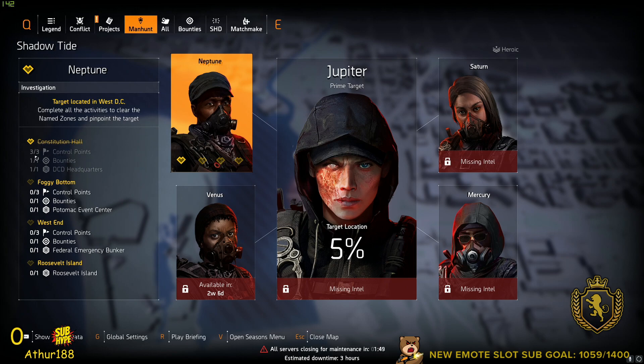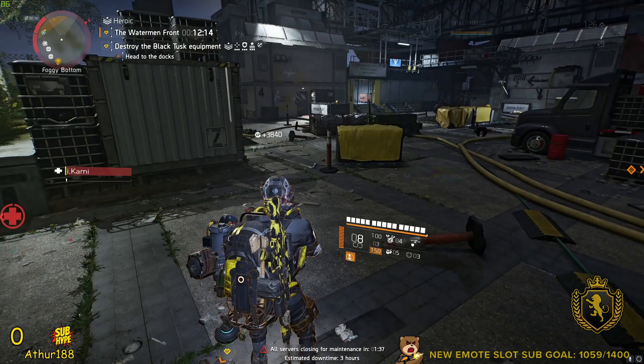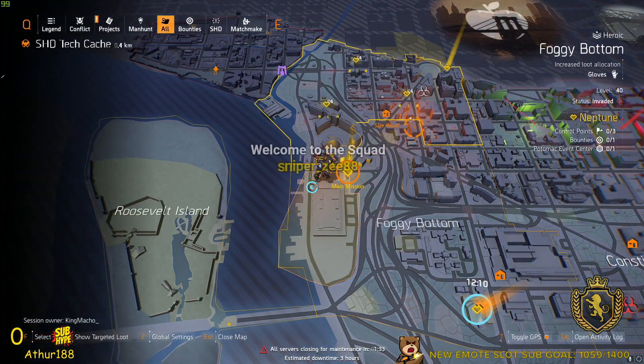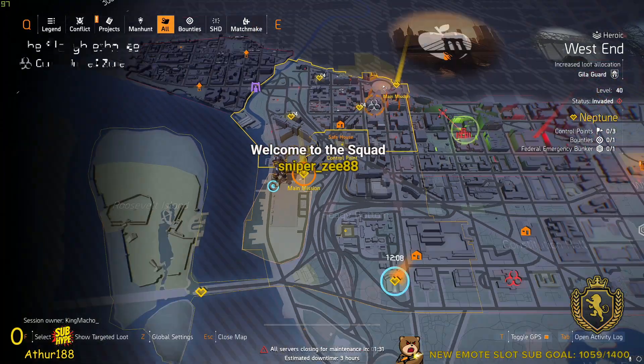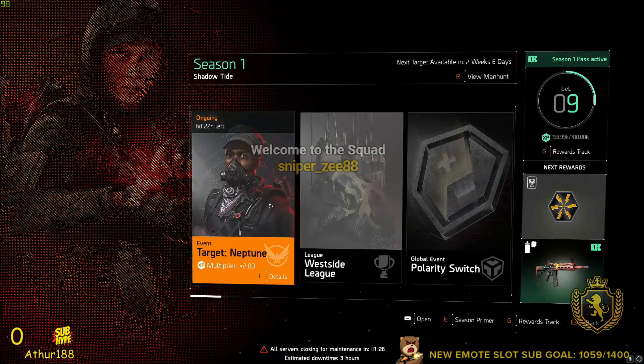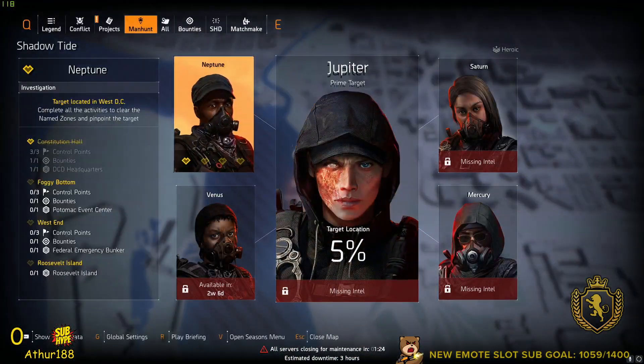Right here we have Constitution Hall — we already completed everything there, that's why we're almost level 10. Now we're moving on to Foggy Bottom, which is really simple. If you guys don't know already, each one of these yellow things on the map shows you exactly what you have to do — so the main mission, and then you also have control points and bounties.